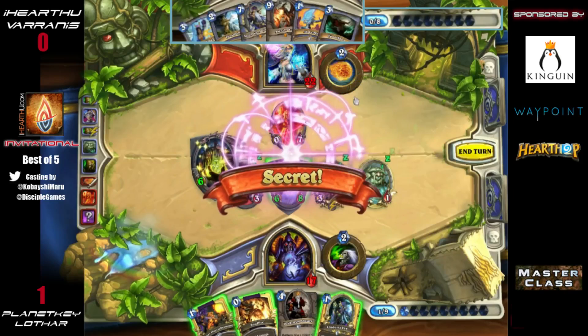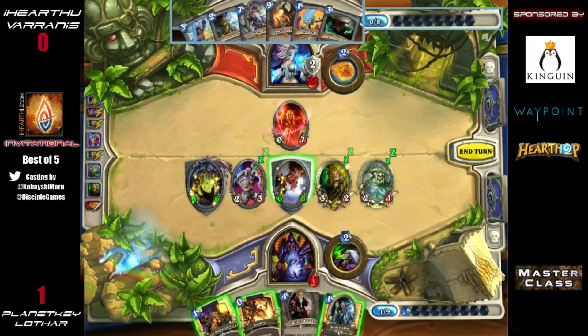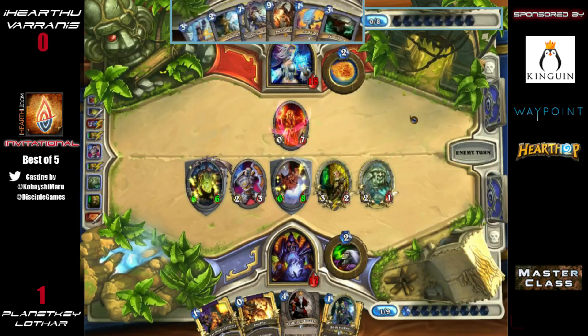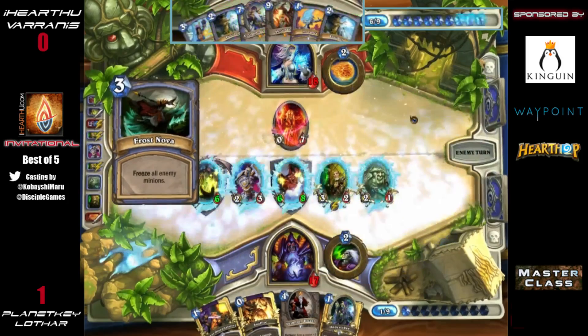There are essentially just two ways to keep the Mage from killing you: healing yourself or killing him first. Lothar is unable to do the first and he's done a poor job at the second. Frost Nova here is a really nice way to stay alive — even without the Doomsayer combo, it can buy an extra turn. Varanus could Alexstrasza Lothar's face right now, and he has an Ice Block up so he knows he can't die.